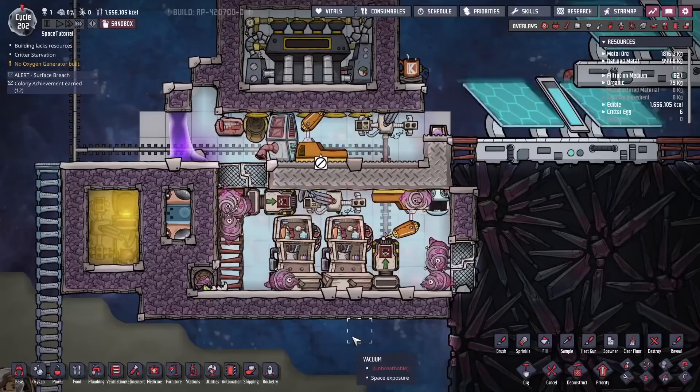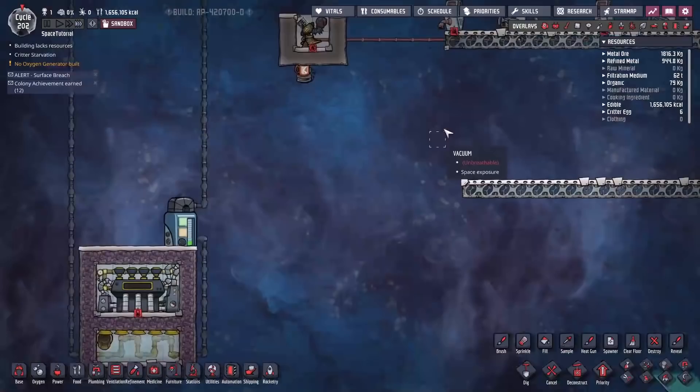Feeding regolith to shovels gets rid of the regolith and at the same time provides you with an awful lot of meat. This little setup here is not a starvation ranch — this is an actual feed ranch.